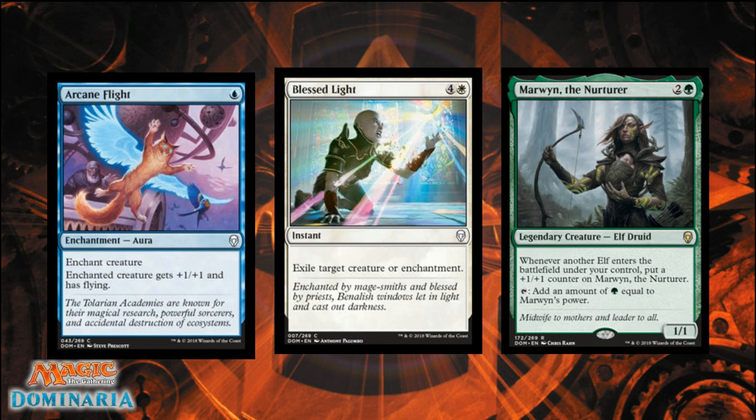Next up, our only white card of the weekend: Blessed Light. It's four generic and one white, instant speed — exile target creature or enchantment. It's common, so if your opponent is playing white, they're guaranteed playing this card. Just be cautious when they've got five mana up — don't put Arcane Flight on your best creature and attack in. Put it on your second-best creature and then attack in, and let them choose.